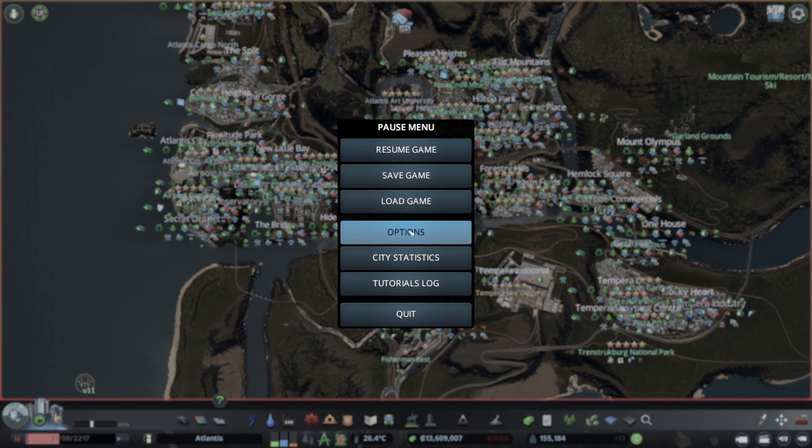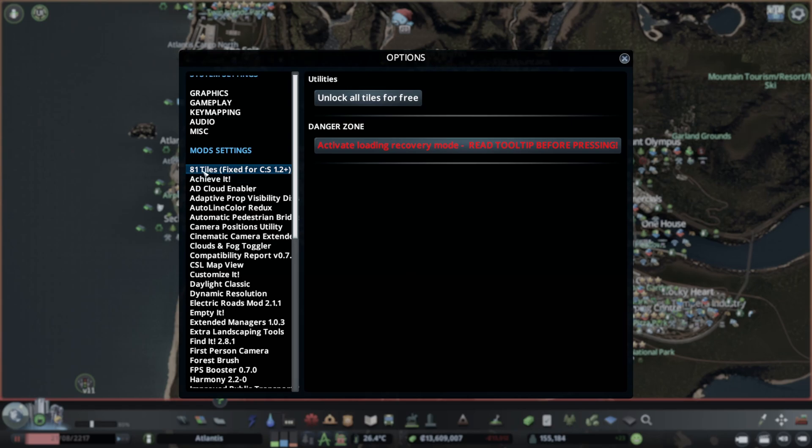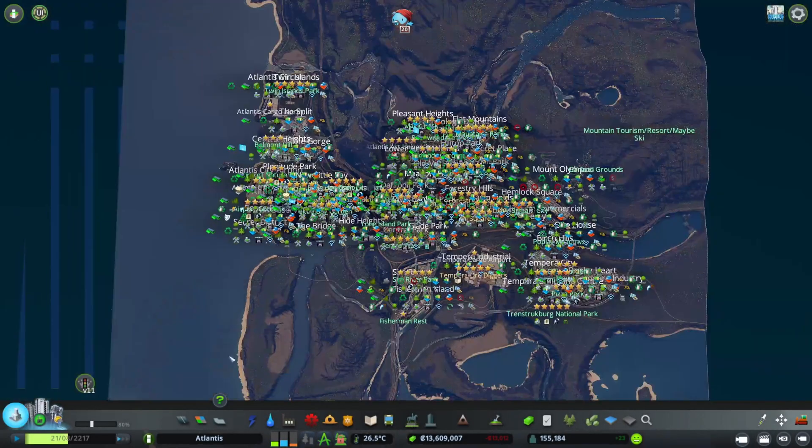For you to do the same, what you need to do is install a mod called '81 Tiles.' When you install it and enable it in the Content Manager before loading your city, go to the Options and you'll find the mod settings in there, where you can select '81 Tiles' and press 'Unlock All Tiles for Free.'